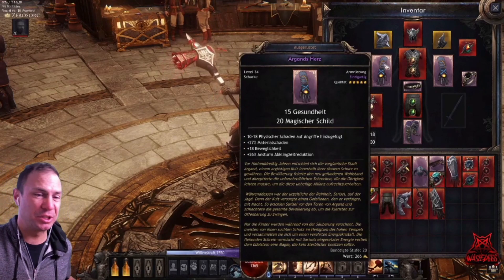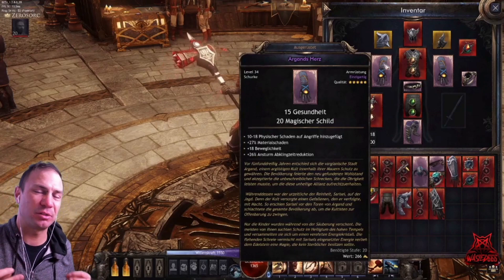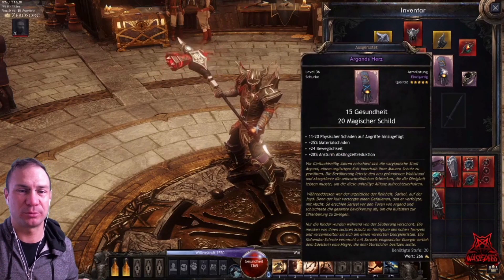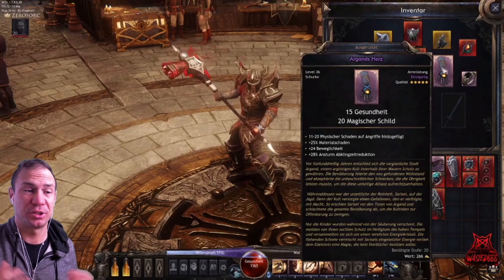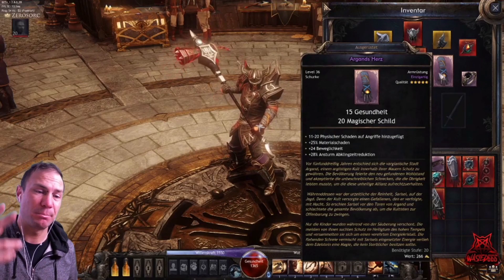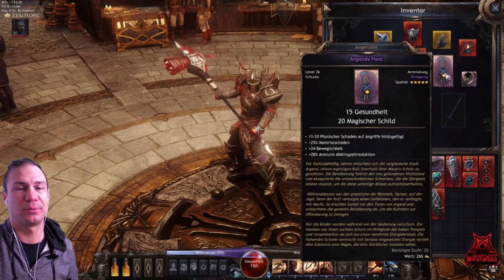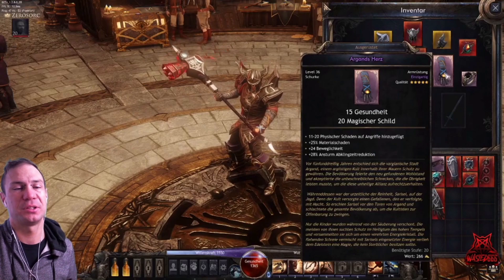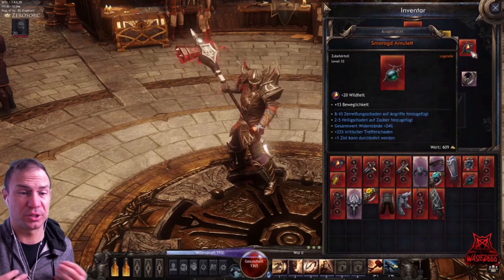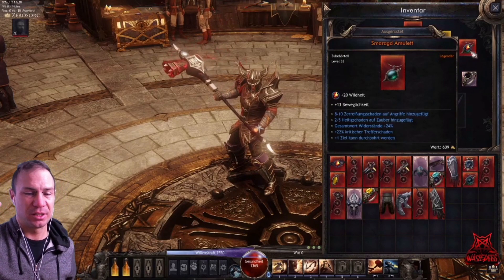Important note: attack speed will not help with this build because the turret scales from damage, not attack speed. If you have a second pair of gloves, put in material damage and main stat as well. For the amulet, go for max DPS — critical damage and so on. Just put in the highest damage amulet you have if you're not sure.